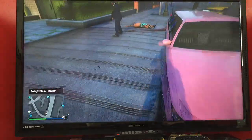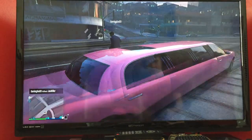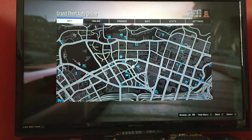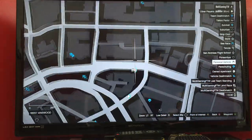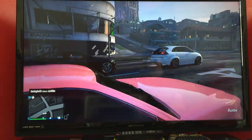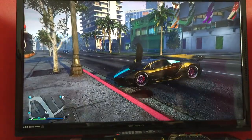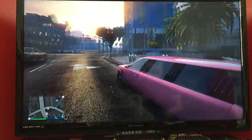So this limo spawns between 0 and 3 o'clock in game time at this area by the customs. The LS Customs is here and it spawns here — it might not spawn the first time, but it does spawn a few times after. If you guys want to get a pink limo, you could probably go session hopping.